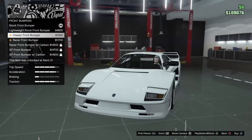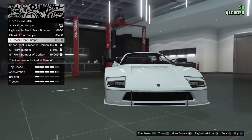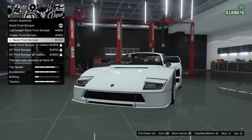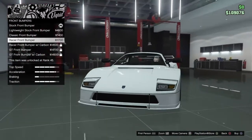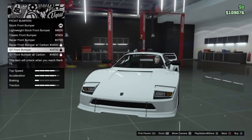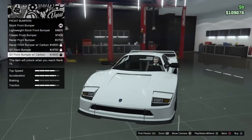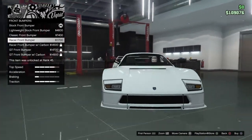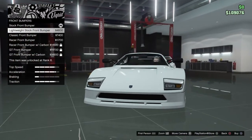Classic front bumper - don't know if those lights actually work. Racer front bumper - so if you're going for a race theme, that might be the one for you. Carbon - which is probably the same as that, it just comes out a bit more. GT front bumper, GT carbon front bumper.